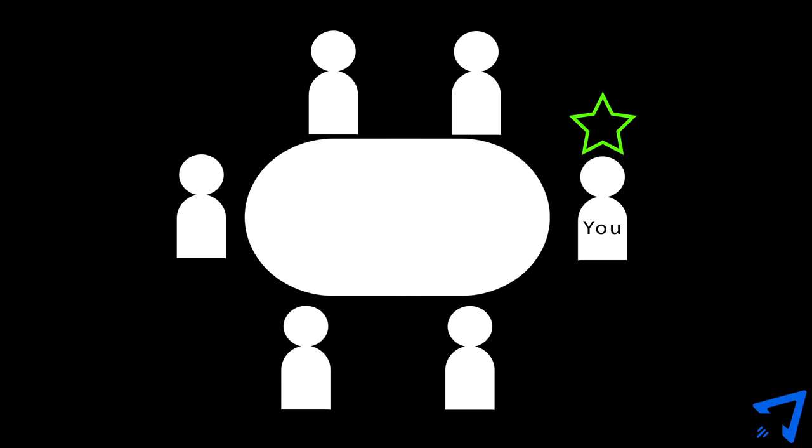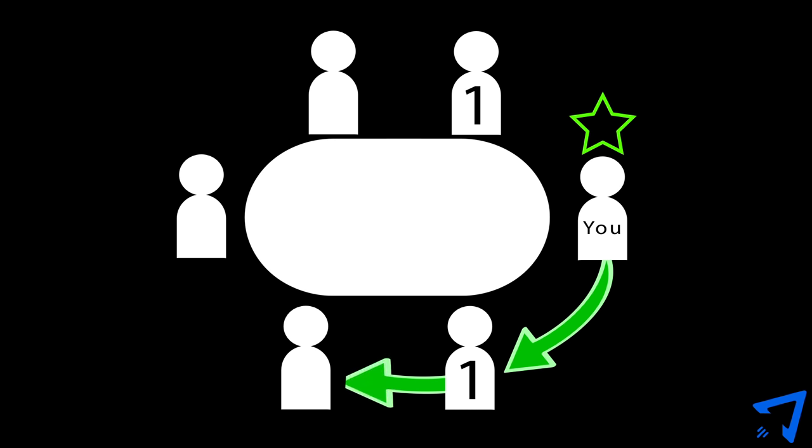Distance is how many seats away a player is. If a player is sitting next to you, they are one away. For each player in between you and that player, increase their distance by one. So a player who is the third person away from you is seen at a distance of three. Each turn, you are allowed to play one bang against anyone you choose who is within your range.